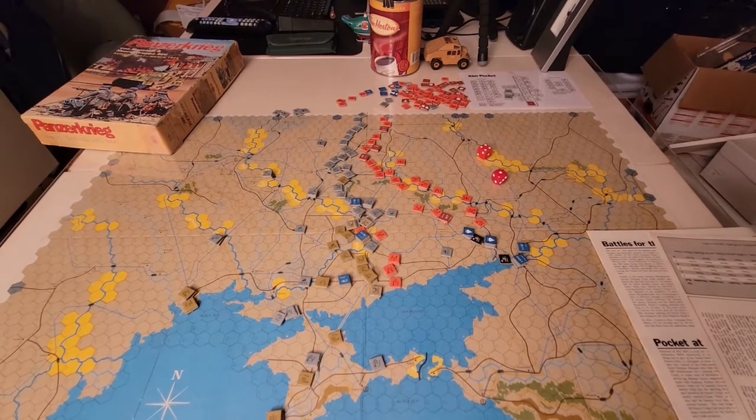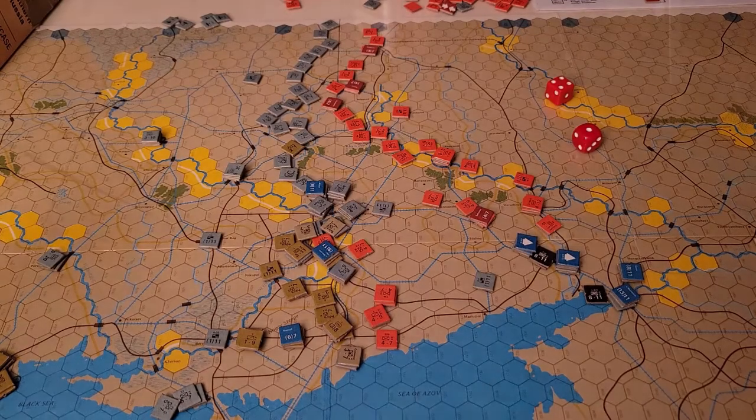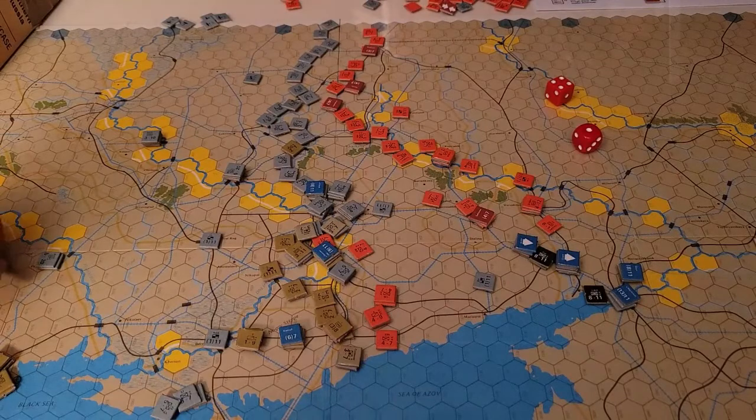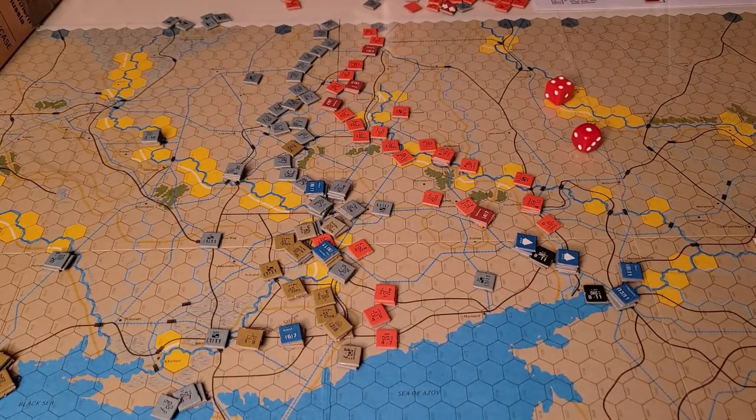Combat is odds-based — your combat factors are added up and compared to your opponent's. You have air power that you can add to combat, and you have air bases that stay in towns and want to be on a railroad so they can be moved around. There's obviously terrain to consider: if you're attacking across a river, or if the defender is in woods or a city or town, the defender gets a bonus — your combat factors may be a third of what they are in some cases. You need to keep that in mind when you're planning your attacks.